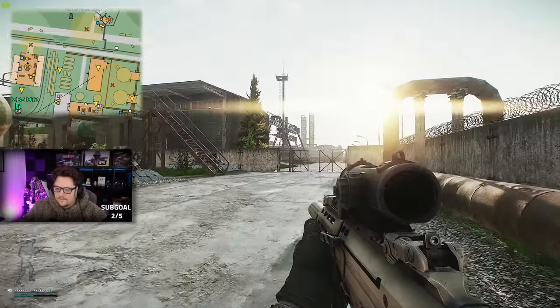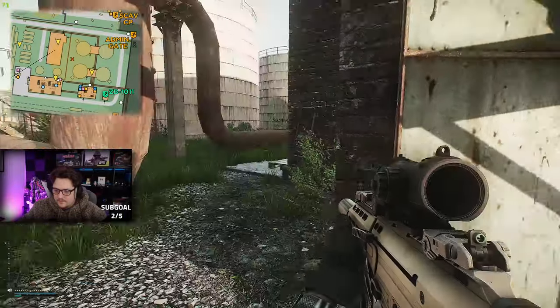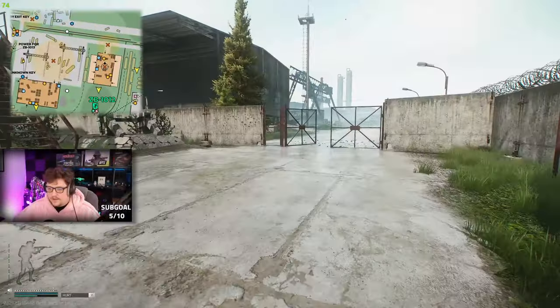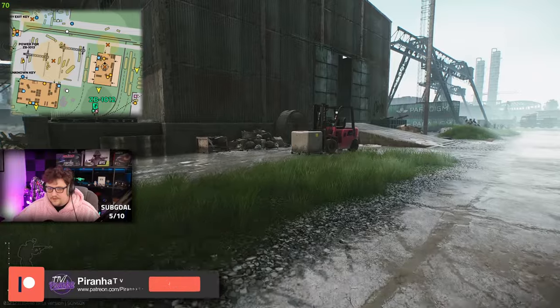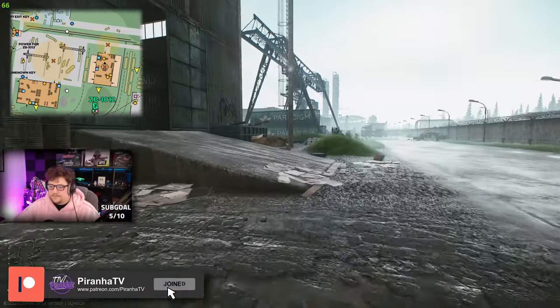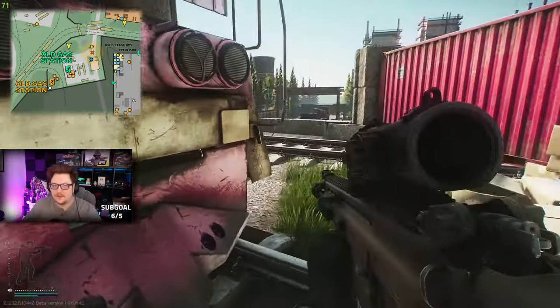Going through the two holes in the wall, you have a choice of going right towards the cranes or left towards the admin area. On the boiler side you can get around three to five scavs. If you turn right and go towards the crane area, this place is really good for scavs — I've had it where I've got seven to ten scavs in this area alone.